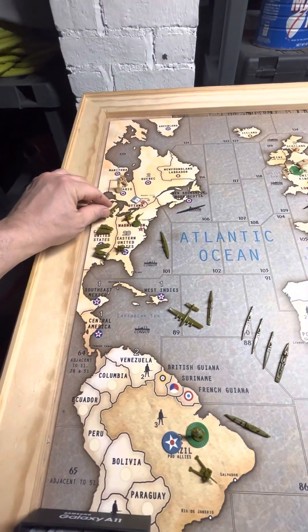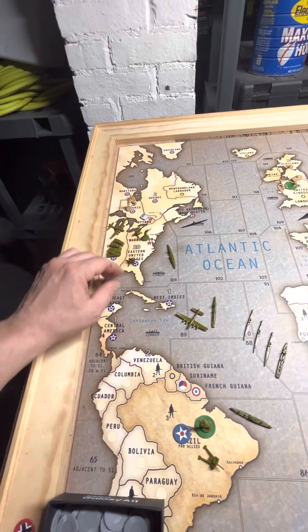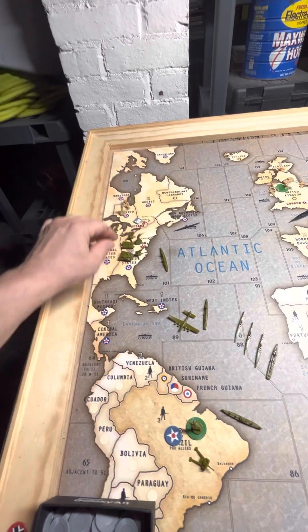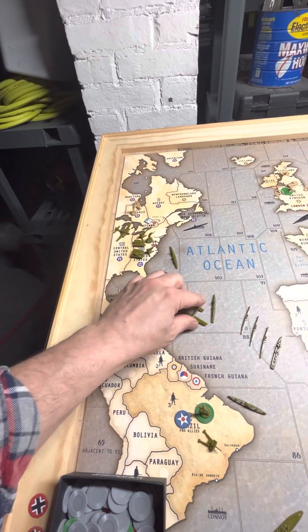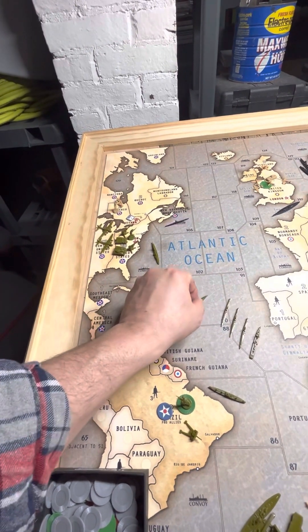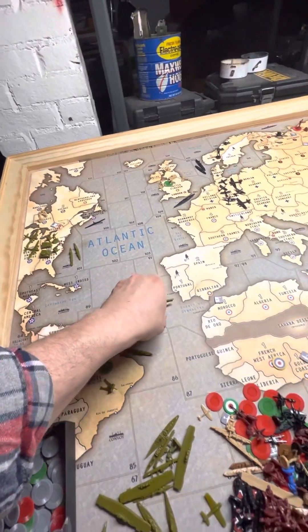Probably nothing to move here — I'm going to leave the strat in Central, and I'll just move this stuff forward. Strat's going to Central, destroyer in 1-on-1, three subs and a destroyer for 10.